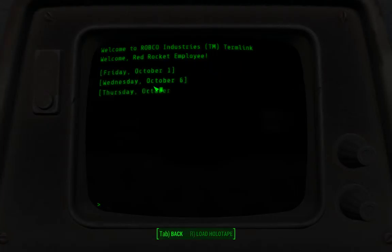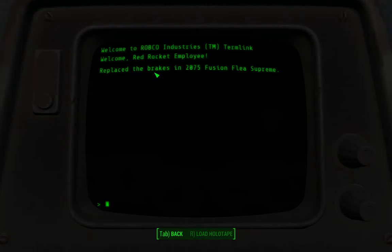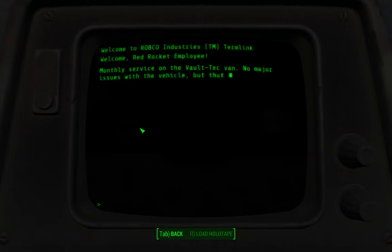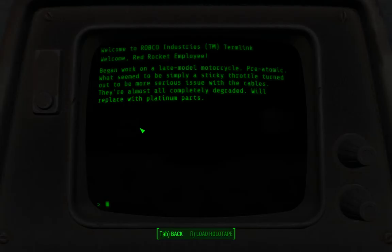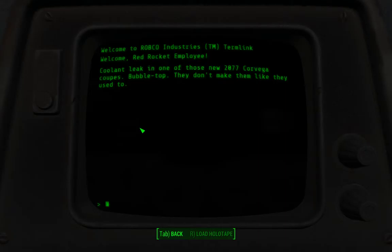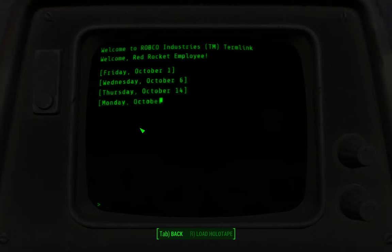Red Rocket Terminal. Apparently I'm going to be doing this. Replace the brakes in a 27.5 Fusion Flea Supreme. Monthly service on the Vault-Tec fan — no major issues with the vehicle, but that rep is uppity. Pre-atomic, which seemed to be simply a sticky throttle, turned out to be a more serious issue with the cables. They're almost all completely degraded, but we'll replace with platinum parts. Cooling leak in one of the new 27.7 Vega Coupes — Bubble Top. They don't make them like they used to. People have been saying that forever.